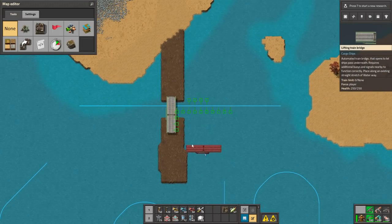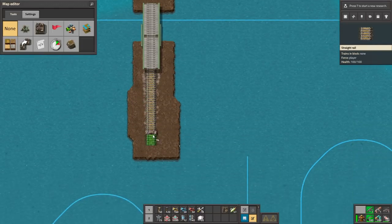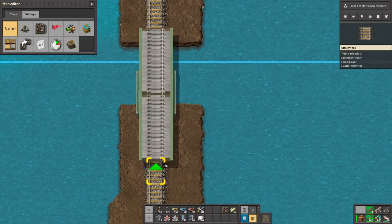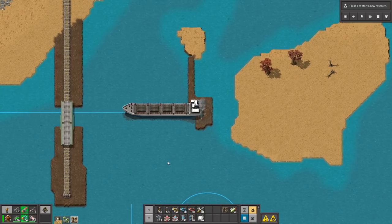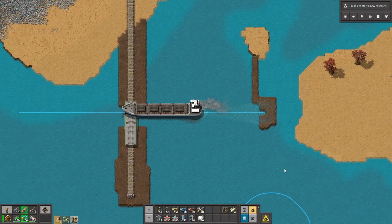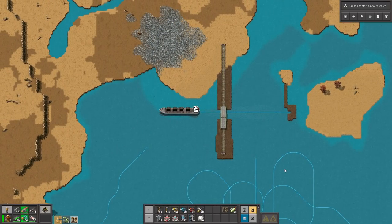Now it should work and it definitely works. So now we need to put a train on it and see — okay, it's connected. Let's see how this bridge is going to work. And... yeah, this is kind of disappointing. So that was all for this mod. Thank you guys for watching and see you later. Bye.